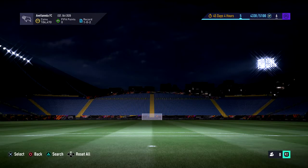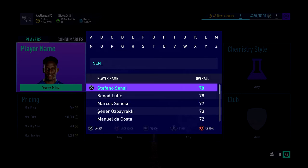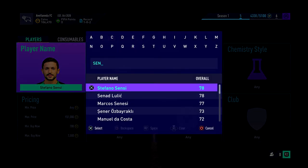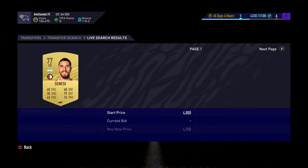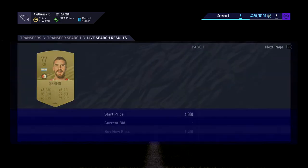Do him for a bit and then move on to other players. Markos Soneski is a good one — you can see he's at 3k. You want to try and get these for like 2.2 or 2.3k, just hold them for a couple of days and then they'll be back up at that sort of price again.